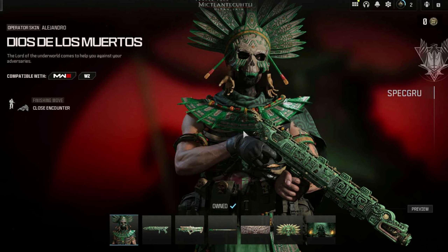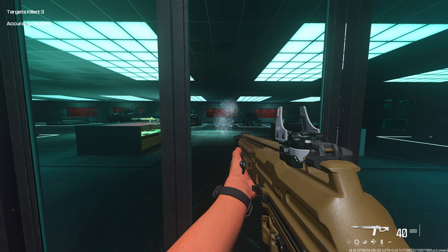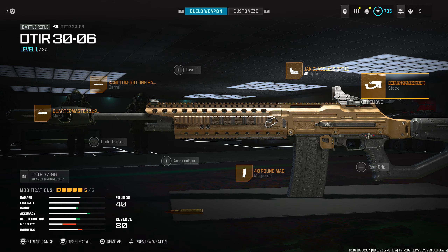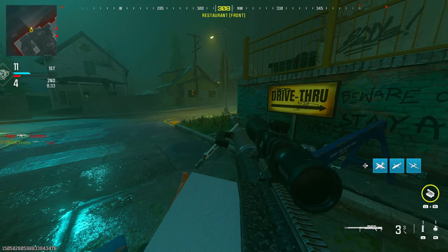Here are the attachments for the DTIR loadout: the Sanctum 60 Long Barrel for the barrel, the Quartermaster Suppressor for the muzzle, the Jack Glasses optic, the Rifleman 200 Stock, and a 40-round mag. You can test it in private match without unlocking the weapon first. If you want to unlock it fast, have a friend with Black Cell who has the weapon or a blueprint load into Zombies with you, drop it, you pick it up and exfil — and you'll unlock it automatically without leveling up the battle pass.